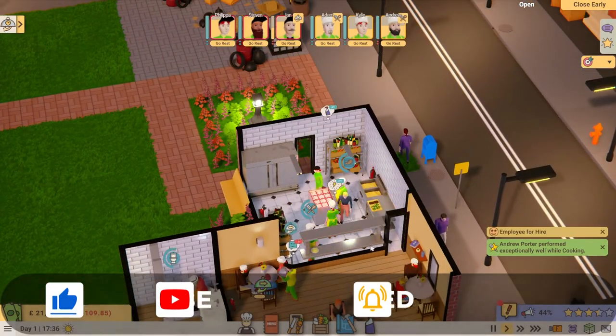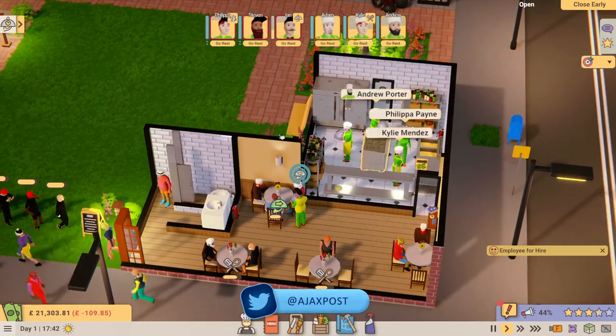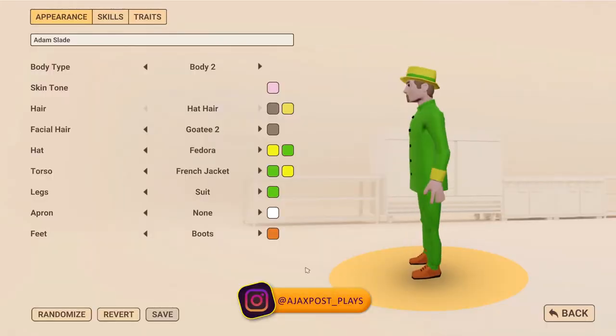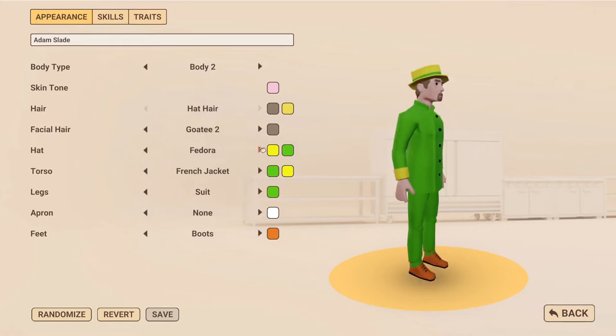What have we got here? Not a great deal has changed if you've been following the early access development. They've been increasing the facilities, the options, the capabilities, the polish of the game. First off, we need to decide who we are - we need an avatar to play within the game. I am, of course, going to be Adam Slade.